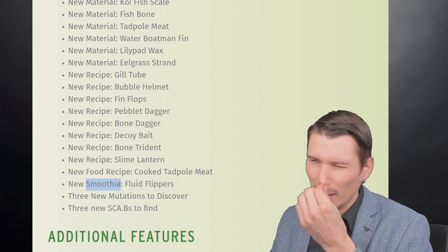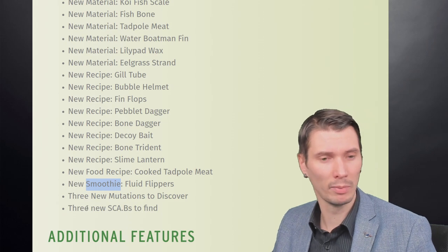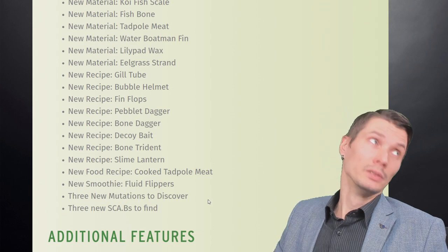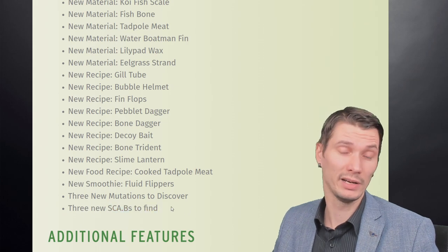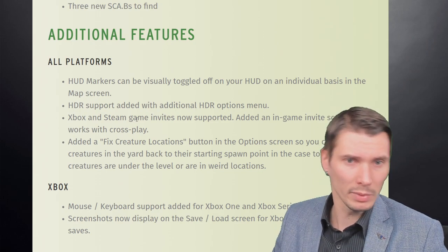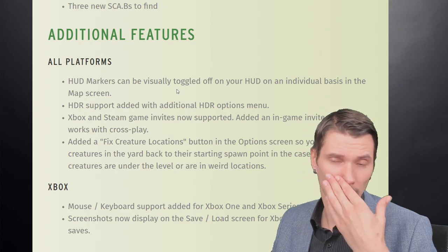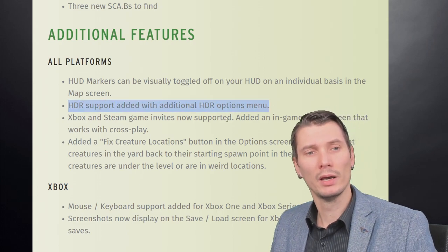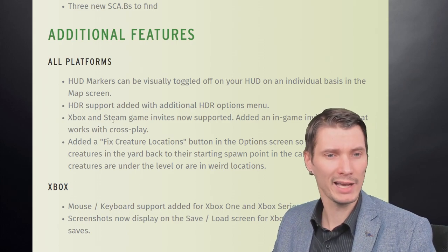There are three new mutations to discover — I found one, not all of them. And three new camps to find. Now for the other updates: markers can now be toggled on and off, which is cool. On the map you can now see how it looks. HDR support has been added with additional HDR options. Xbox and Steam game invites are now supported, and there are added game screens that work with crossplay.